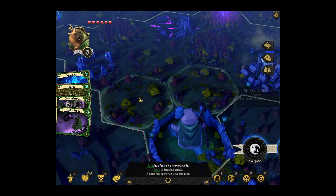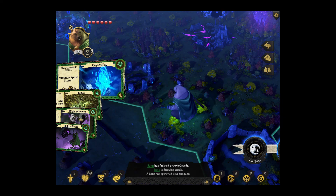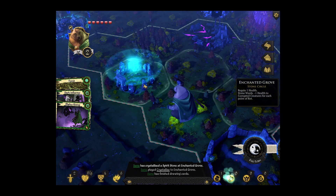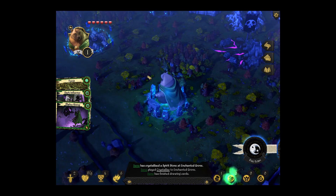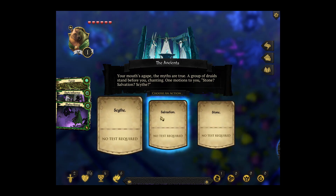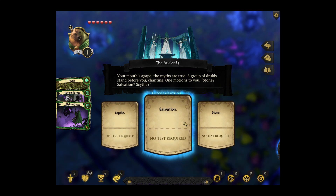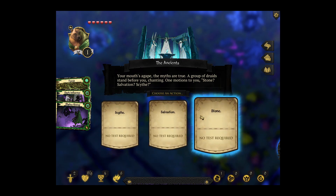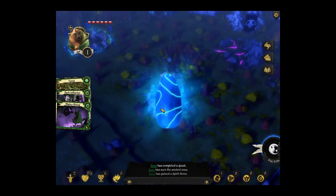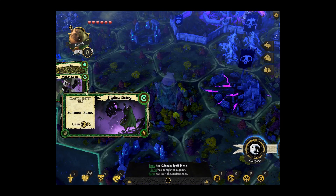That's actually very, very useful. So we move here, summon that here, we move here. And I can get a spirit stone. Salvation gets rid of her — Stone Salvation or the Skyf. We'll take the stone. That was a random event. So now I think we've actually got two stones.